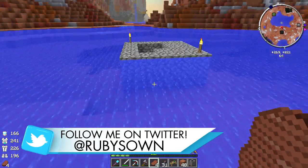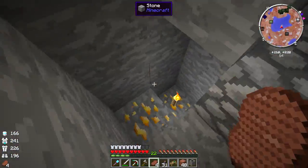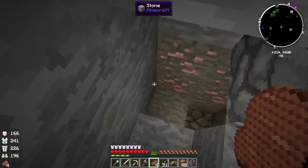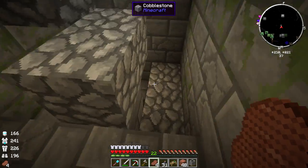So if we come take a little hop down here - I'm sure some of you guys are already guessing what this is - if we just keep on coming down the spiral staircase, and you know what that means: we found the stronghold.